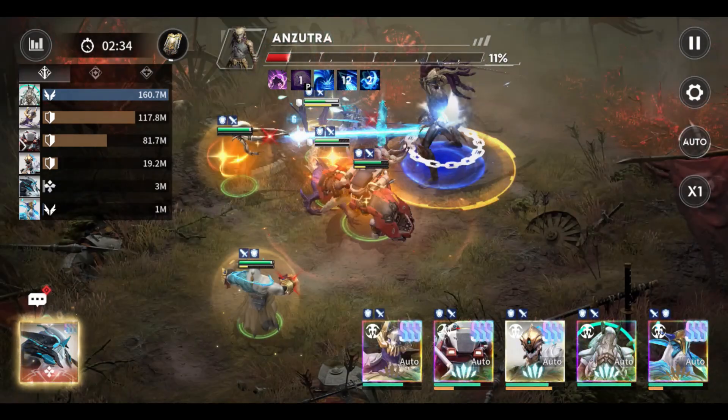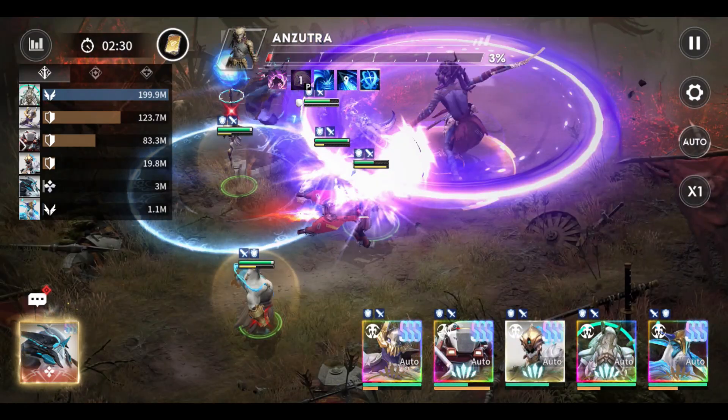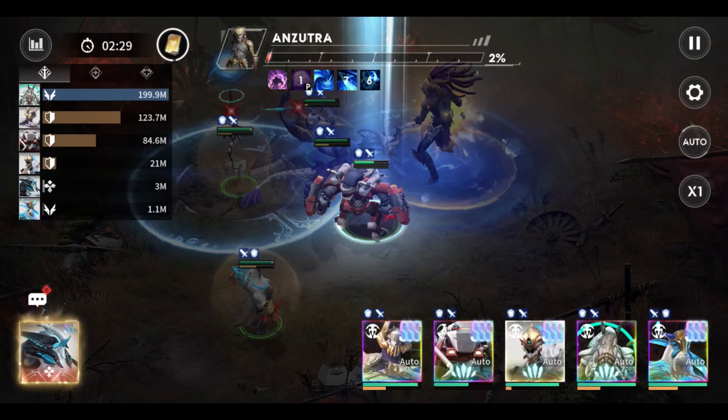His last skill, called Windbreak, deals instant melee damage to all nearby enemies. The best equipment here are HP and damage reduction stat gears.